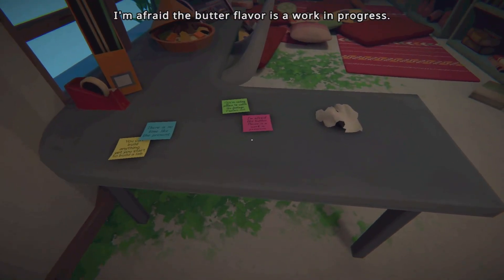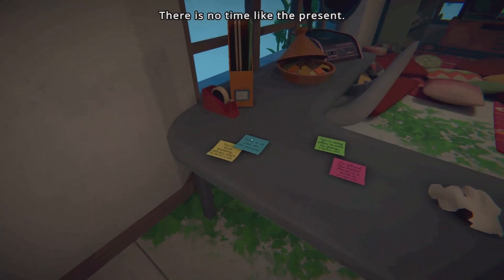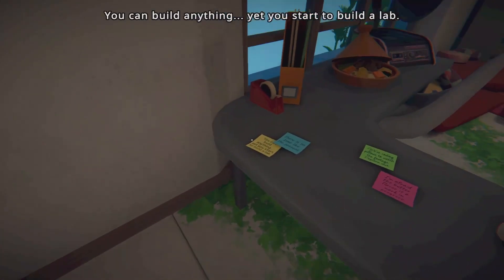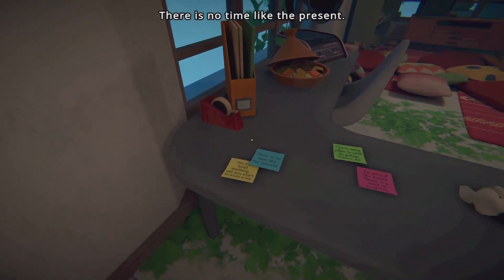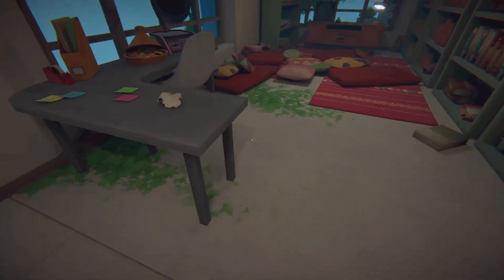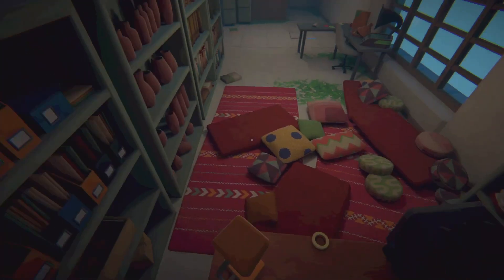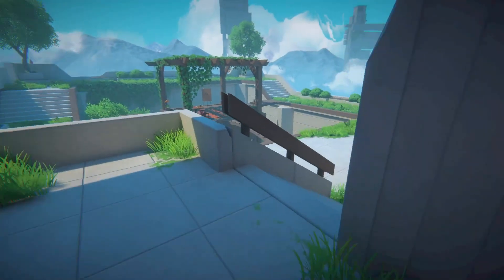This looks like it's about to break and I'm about to fall down to the void. I think we can read these - 'I'm afraid the butter flavor is a work in progress.' 'We're coding pillows to watch the footage.' 'There is no time like the present.' 'You can build anything, yet you start to build a lab.' I don't think we can interact with anything else here. So we're gonna move on to the first part of the game.